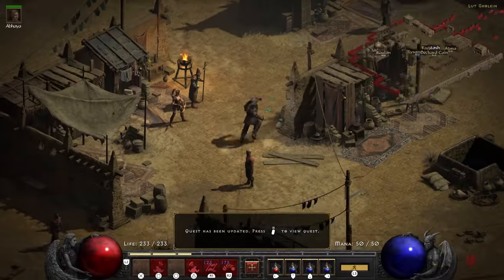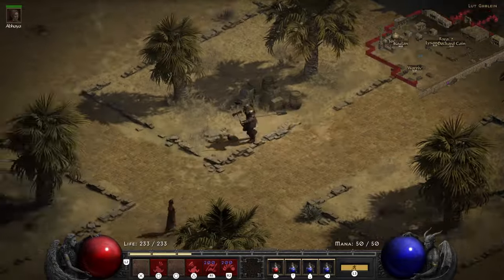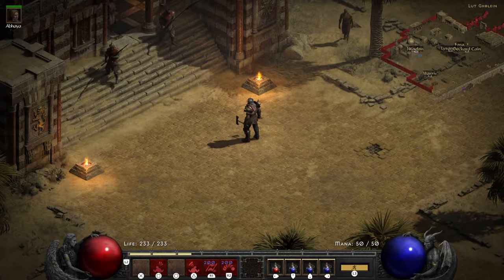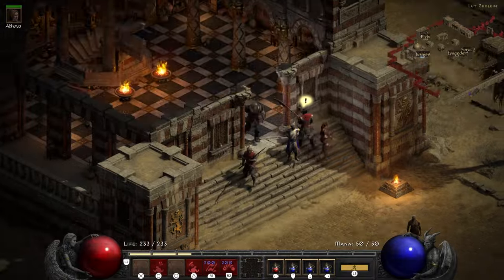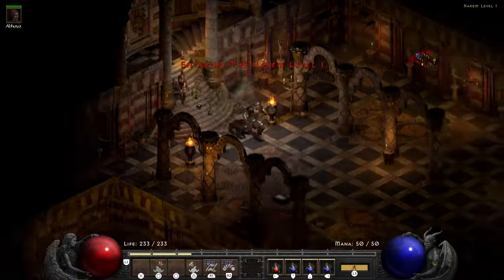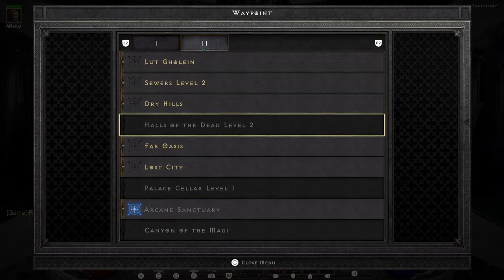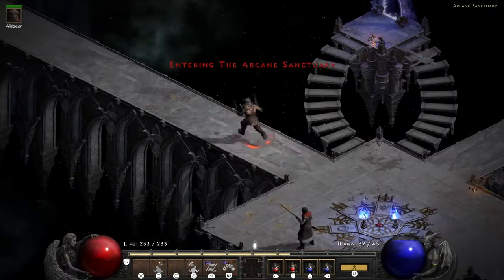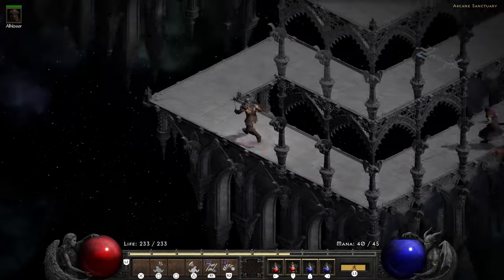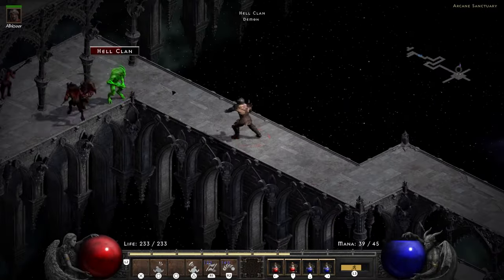At the end of the quest chain, we have now completed the staff which allows us to proceed to the palace to get to the arcane sanctuary. Once you're in the arcane sanctuary, the idea is to locate the summoner who is guarding the tome, which indicates the correct temple we are meant to wander into.